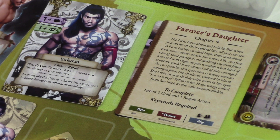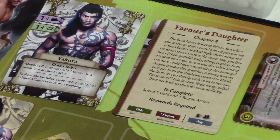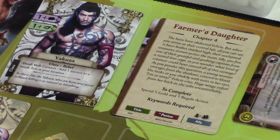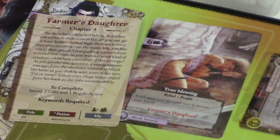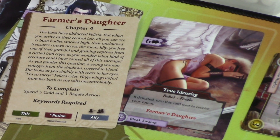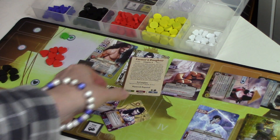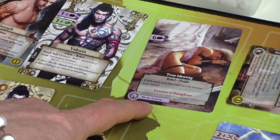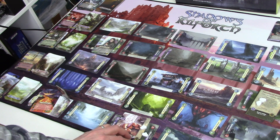The Buso have abducted Felicia, but when you arrive at their central lair all you can see is Buso bodies stacked high, their unclaimed treasures strewn across the room. You free one of their grateful captives from a rusted iron cage as you wonder what creature could have caused all this carnage. A young woman emerges from the shadows covered in blood. She looks at you shakily with tears in her eyes — 'I'm so sorry,' Felicia cries. Huge wings unfurl from her back as she sobs uncontrollably. We've completed the final chapter and now face the finale — we're one step closer to defeating the ancient. We complete this story at the Bleak Swamp.